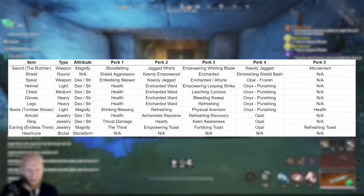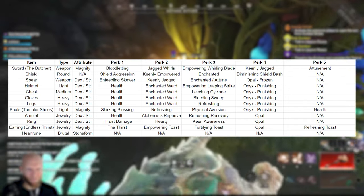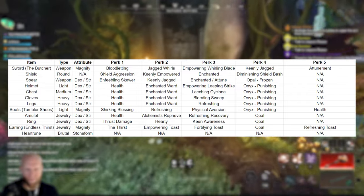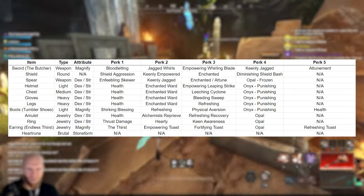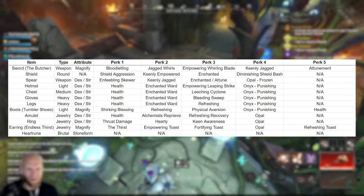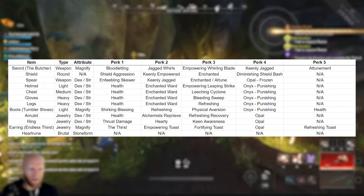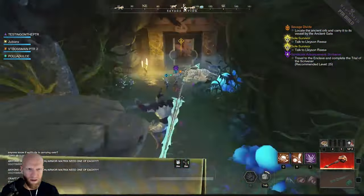For the heart rune, we're going Stone Form — specifically the Brutal version — for the CC break and CC immunity it provides, since we don't have any Freedom in this build. We're taking Enchanted Ward and Health with weapon perks and not throwing Freedom on here, so Brutal Stone Form is the choice for PvP; that would switch up a bit for PvE. For equip load, we're running medium. We'll take a round shield, light helmet, medium chest, heavy gloves, heavy legs, and the light Tumbler Shoes boots. For attributes, this is a split stat build between Strength and Dexterity with some Constitution, and we're also going to work in the 50 INT passive, which gives 5% additional damage against targets afflicted with a DoT — and your target should be afflicted with a DoT 100% of the time with this build.